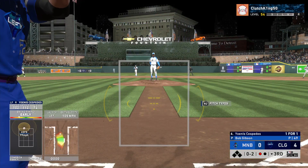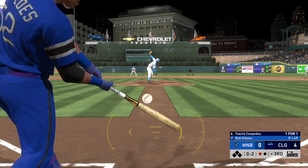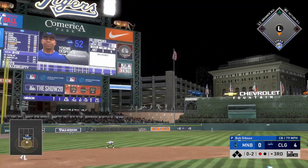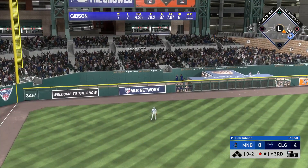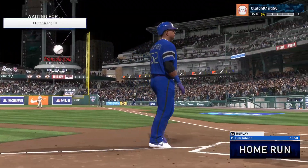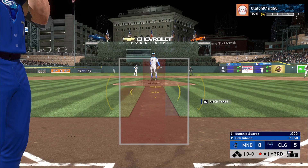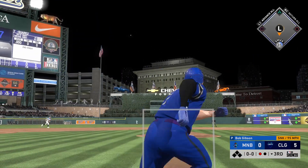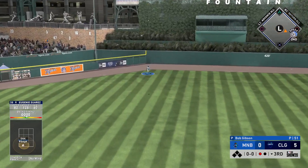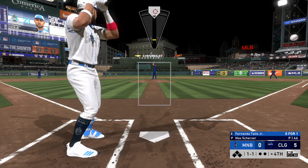Cespedes is up next — he already has a double in the game. We're up four to nothing. I was a little early on the fastball, but we adjust and get the curveball — same smooth animation as Castellanos. Cespedes goes deep as well, back-to-back home runs! A lot of people forget he actually played for the Tigers for one year as a rental player right before free agency, and I think he went back to the Mets after.